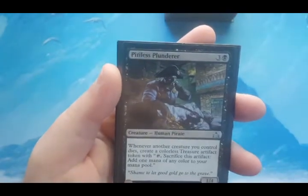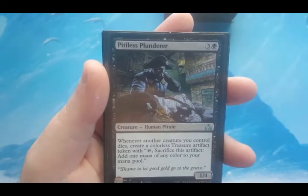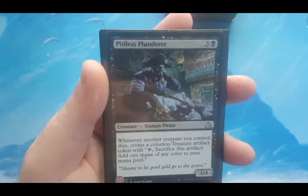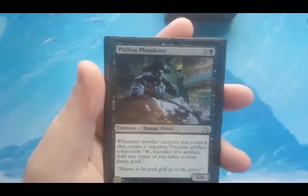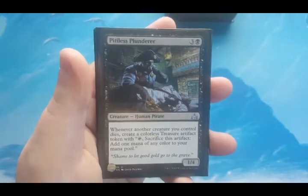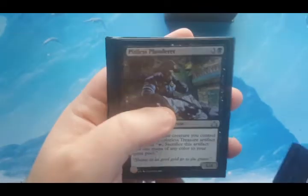Pitiless Plunderer is in here because Morrow Gnar sacrifices a rat. It's a four-mana 1/4, and whenever another creature you control dies it creates a colorless treasure artifact token that you can tap and sacrifice to add one mana of any color. Basically, it creates Lotus Petals. There's going to be a lot of things dying on my side, so I wanted extra ways of gaining mana. It's listed with creatures but partially serves as ramp.